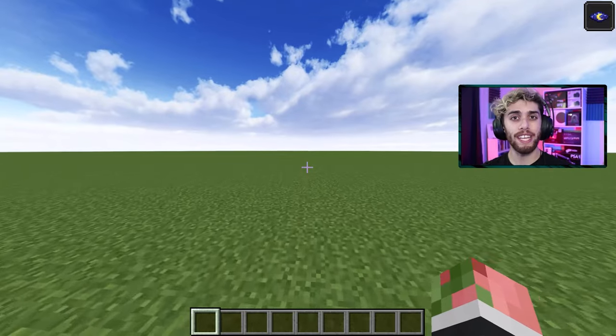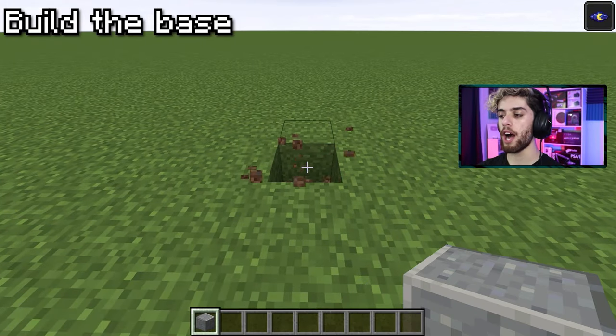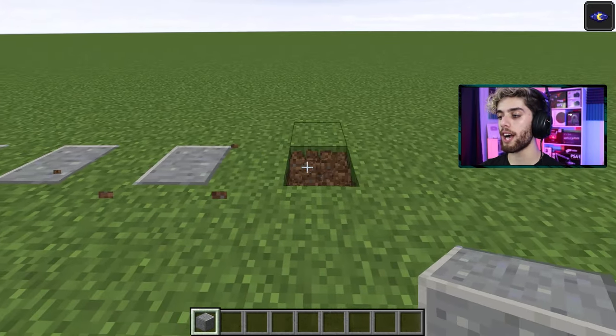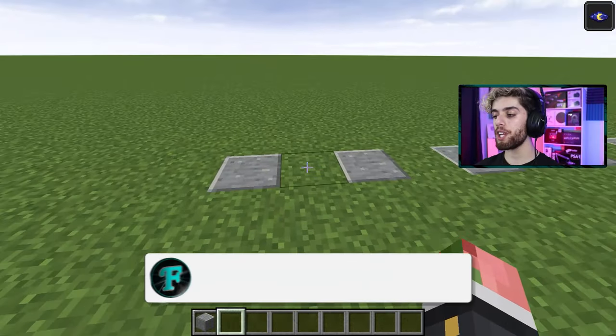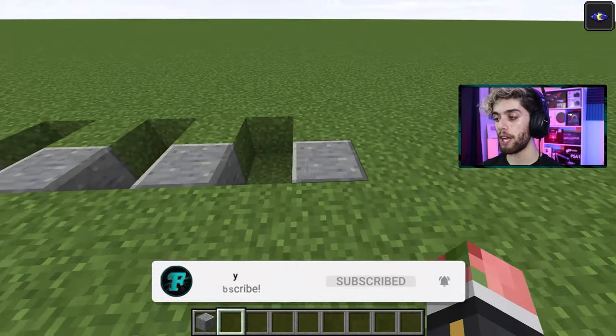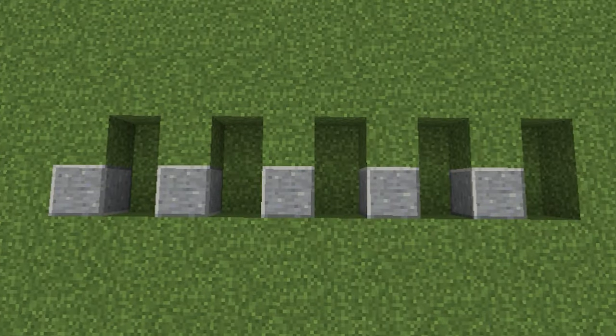It sounds like a lot, but it really isn't that much. So go break a block and put down a building block. Skip a block and do it again, putting down five total blocks in the ground like this. Now in between each of these blocks, break out one block here and one block back — do that for each of them. And for your last block, one on the outside.